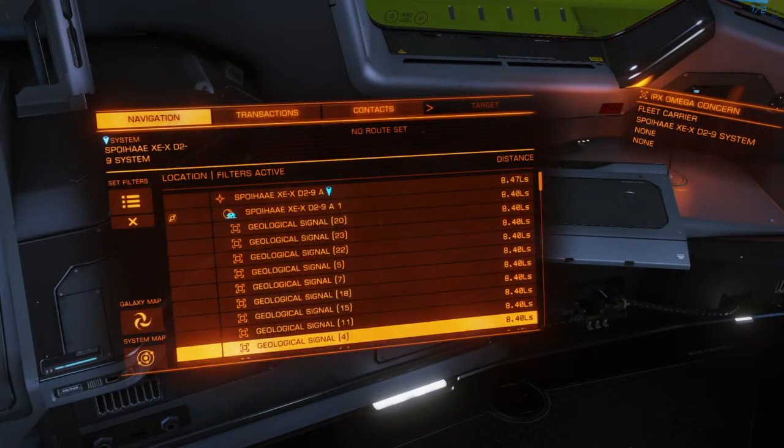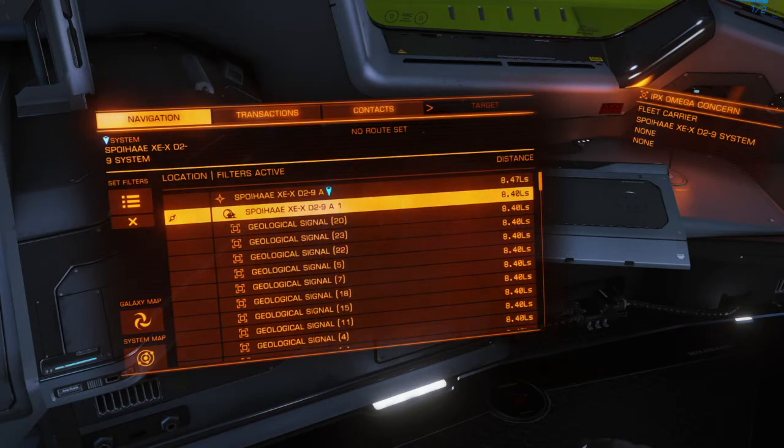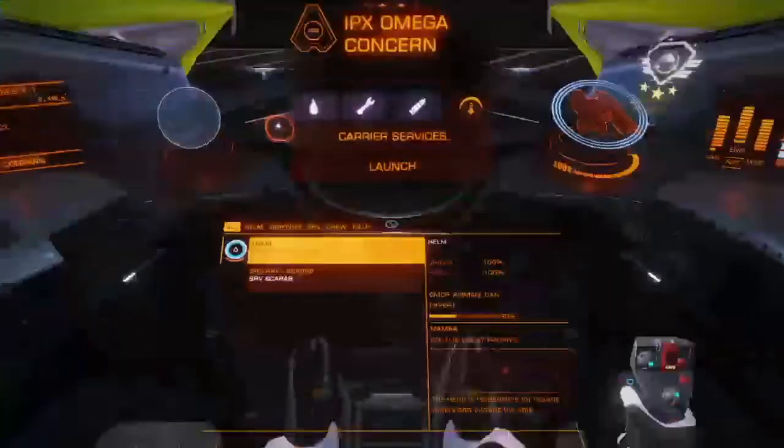We'll go ahead and target it. I've already scanned it into a whole bunch of geosites — I recommend you do scan it. The geosites make targeting for landing easier. This is not a tidally locked body, so you can't pick one geosite and know it will always give you a good view. We're going to have to apply some deductive reasoning when we get close to the planet, and that will inform what point we set down at to get the best picture.